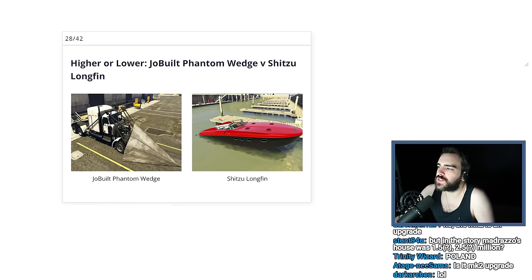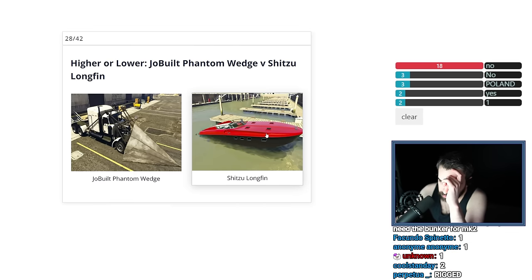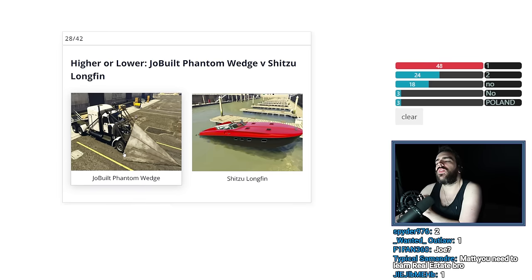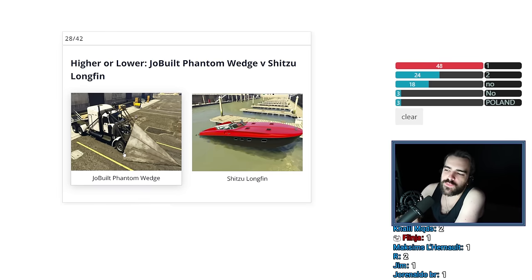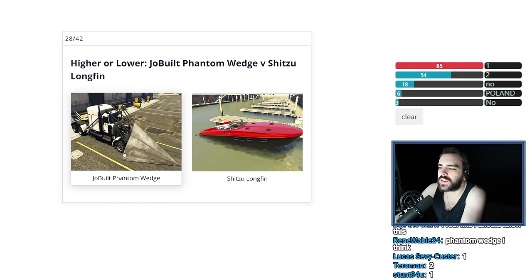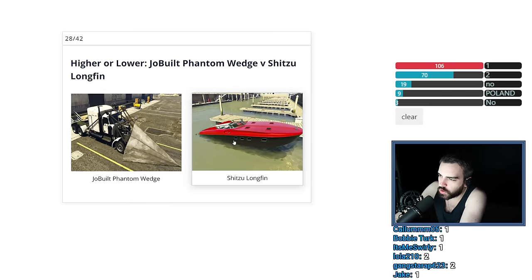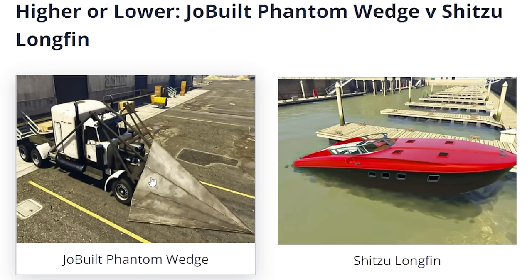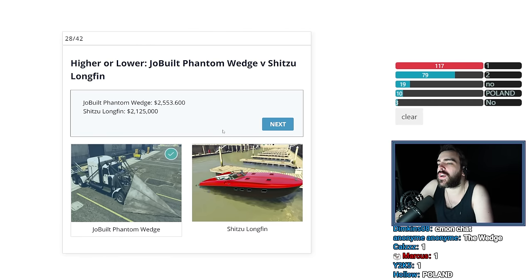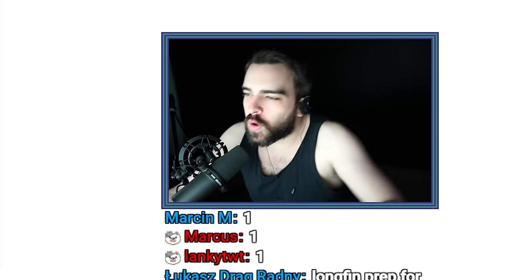Jobuilt Phantom Wedge versus Shih Tzu Longfin. We know the Longfin was worth like $2.5 million — it was expensive. But the Phantom Wedge is newer and looks like the sort of vehicle that everyone wants to purchase, and Rockstar knows that so they're like, we'll make it like $4 million — because they can knock cars away. It came from the Mad Max DLC, probably newer than the Longfin. I said it'd be worth $4 million and this was $2.5 million. I was right — I was wrong in every single other way than in the macro sense, but I was overall correct and that's all that matters.